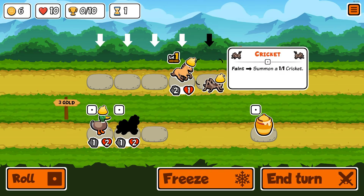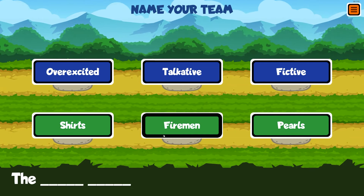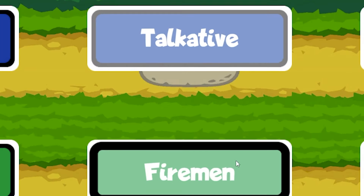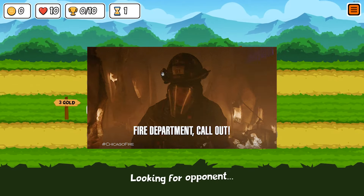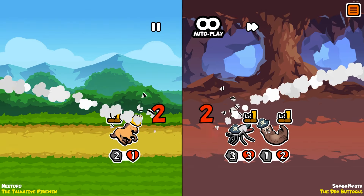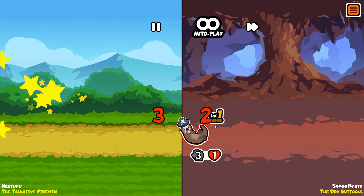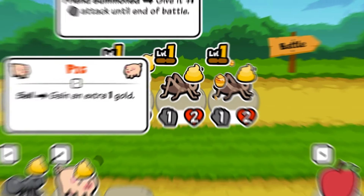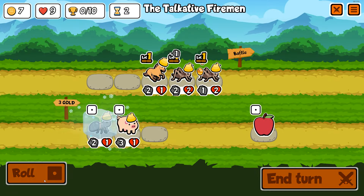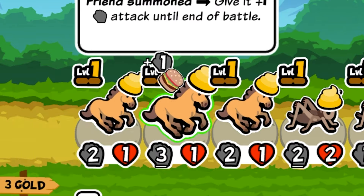We're doing horse, cricket, and then honey — not too bad, could be worse. Oh wait, we draw? We draw! Another cricket! Maybe summon strat? I'm gonna freeze that roll. Sure, I guess we're just going summoner strat — screw ants, don't need them.